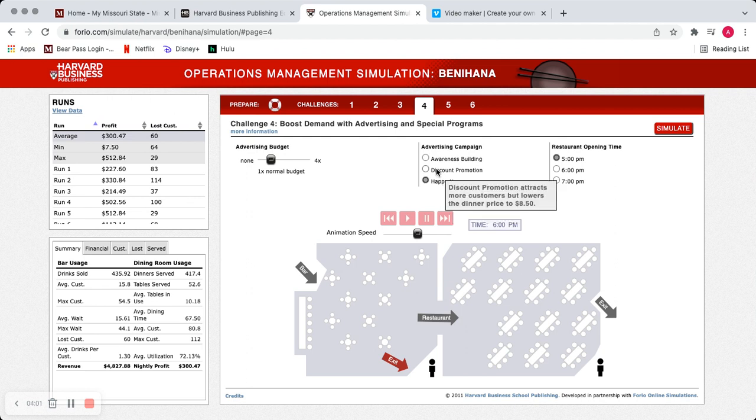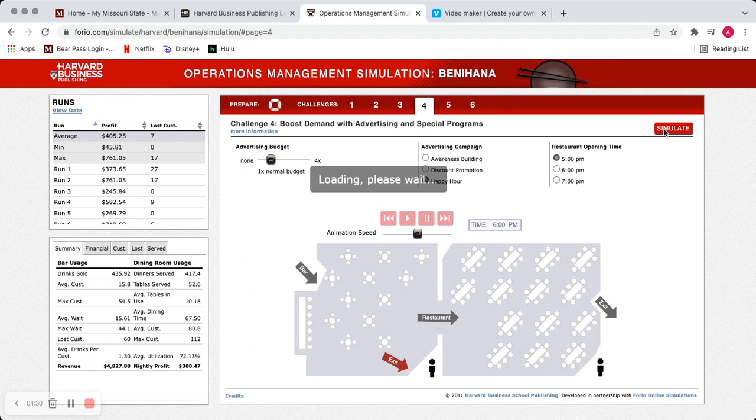The discount promotion attracts customers but lowers the dinner price, which isn't something you want. I'd rather attract customers and keep the same prices, because that 50-cent decrease on drinks isn't going to hurt me that badly. Awareness building is just mailers saying 'hey, my restaurant is here' — not really something I wanted to do. Running it again, it looks like I'm actually making about $105 more profit when I use that one-times normal budget, which was really interesting to learn.